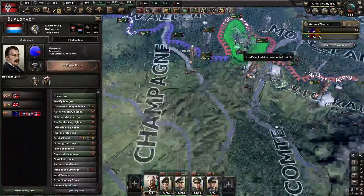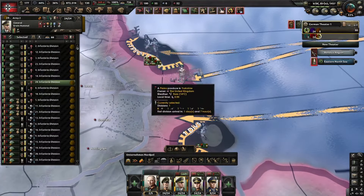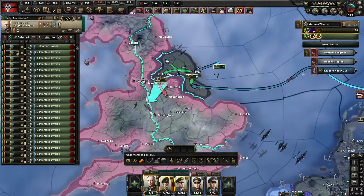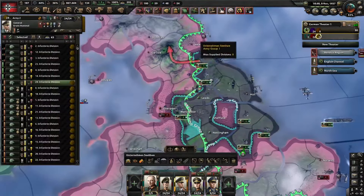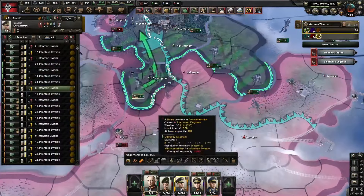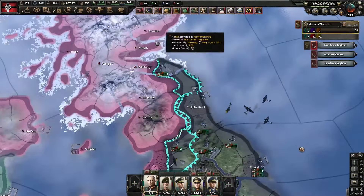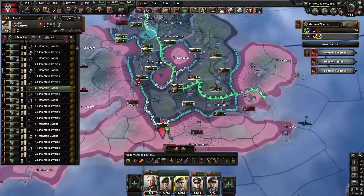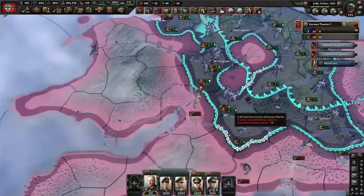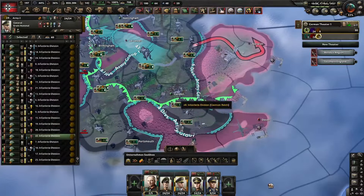Then I needed to prepare myself to go to war against the United Kingdom — they had guaranteed Luxembourg and I had just planned a naval invasion. I made sure to garrison my frontline against the French because I wasn't 100% certain if they would join the Allies. There was no way I could beat both France and the UK at the same time, so my only goal throughout this war was just to annex Luxembourg. In the peace deal, I traded to white peace with the UK — I legitimately did not take any land from them.